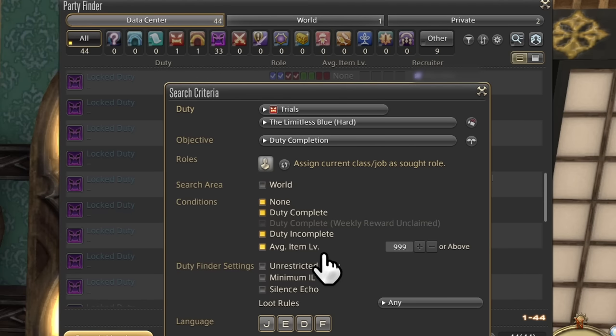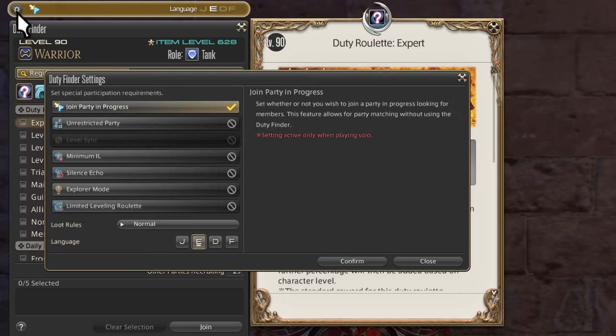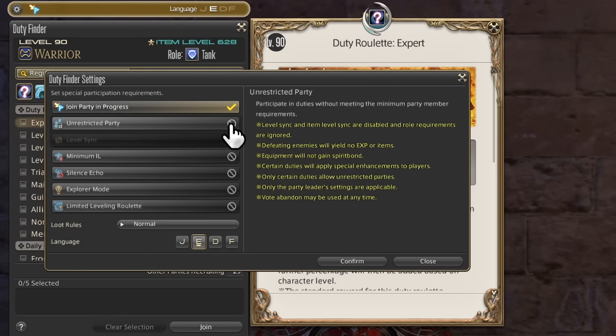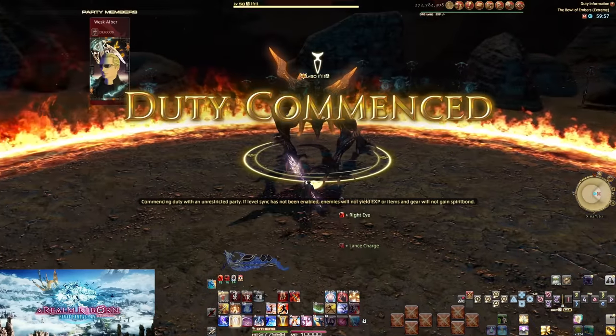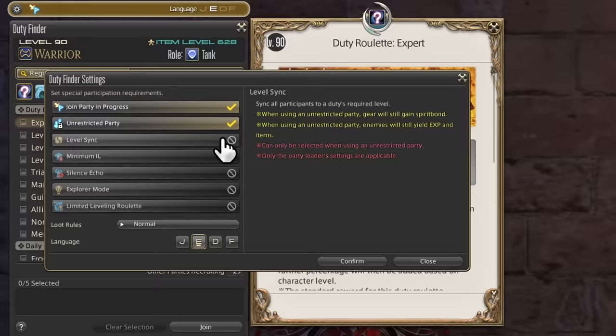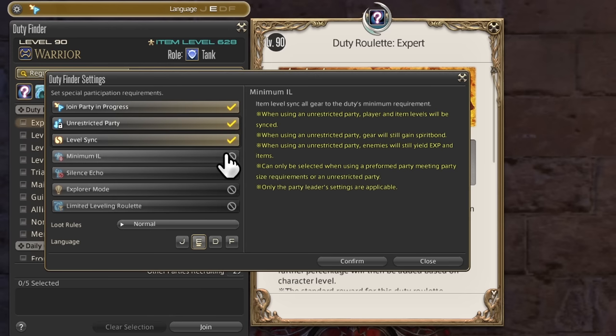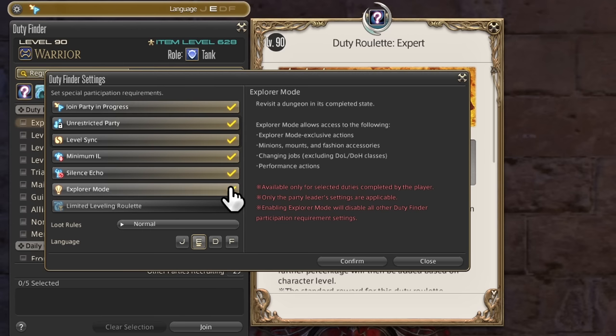Duty Finder Settings is the duty finder menu's gear button. Unrestricted party removes all requirements and turns off level sync — certain rewards are also removed, but important rewards from opening chests at the end of duties will still give items. This is used to make farming older content far easier, since you're level 90 doing level 50 content with level 90 power. Minimum IL forces all players to have the stats of someone at that minimum gear level.